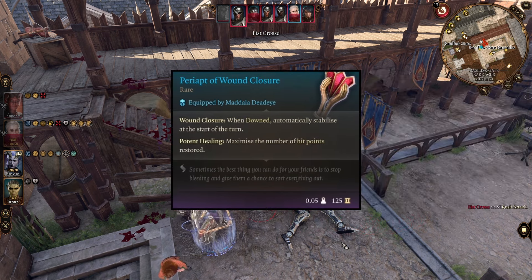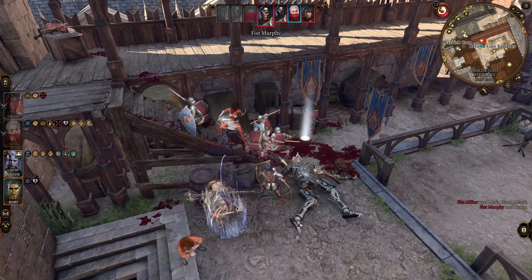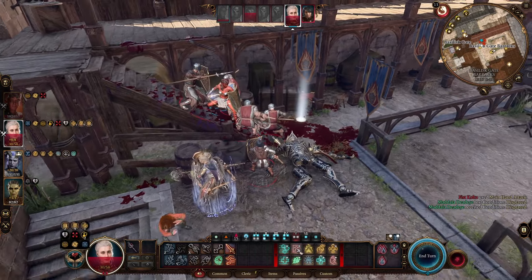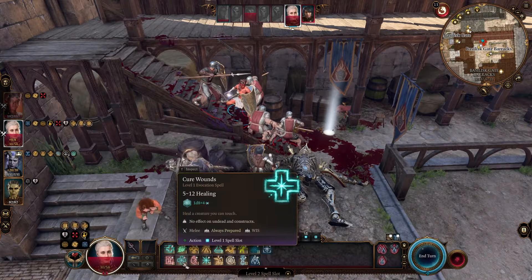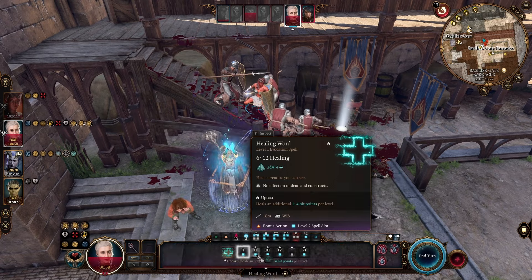For our pendant, we're going with the Wound Closure Pendant, which allows us to get maximum healing from anything that heals us, and it also automatically stabilizes us when we are downed. We should never really get downed, but just in case — the last thing you want is to lose your healer. Because this gives us max HP whenever we are healed, that means when we heal something and our helmet heals us one to six, it ensures we always gain six HP from our helmet.